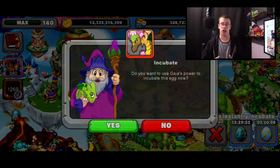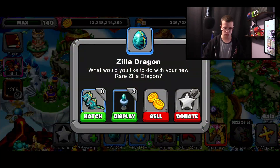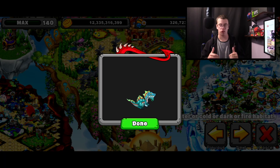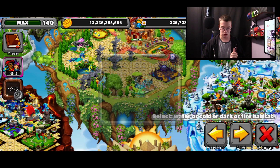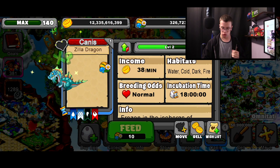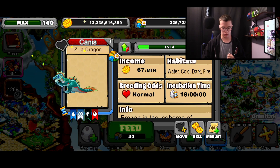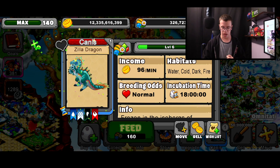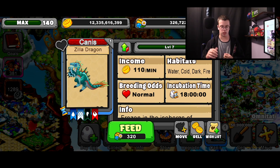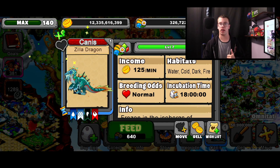Now let's hatch this dragon to showcase it to you guys. We're gonna take it to the teen form at level 4, then the adult form at level 7, and of course level 20 to get that max info. Here's the Zella Dragon — we can place it in a little habitat, it has the egg design, and here's the dragon. Very cool, very cute, very awesome dragon. At level 4 it's gonna produce a total of 670. Now let's take it to level 7 for the adult form. Here's the adult form of the dragon — the teen form and adult form are pretty much similar, just slightly bigger when you get to the adult form.